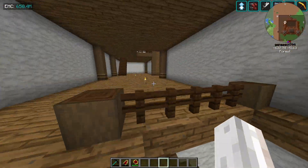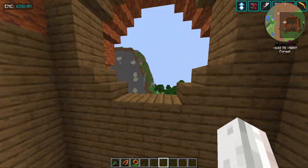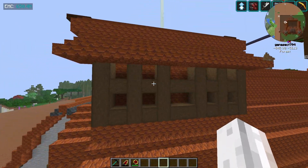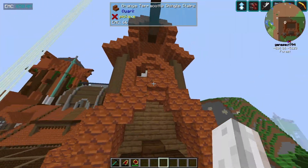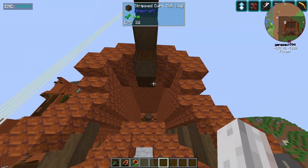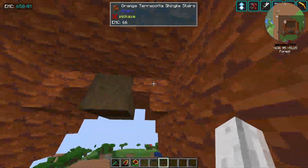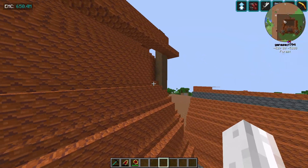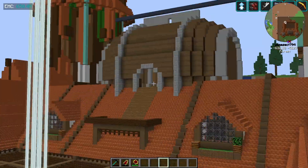Over here we have a staircase leading into that barn area we saw before, where we commented on the wood. That's a beautiful window out there. What is this? I like it but I don't really know what it is. This is a double, triple, even quadruple decker roof — you've got this roof, then on top of it just another one, then on top of that the beam holding it up. This is definitely nitpicking compared to the rest of this phenomenal structure.